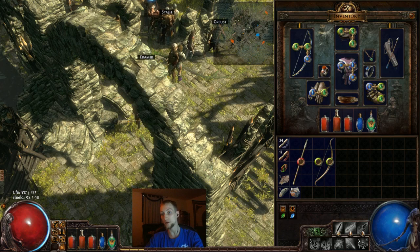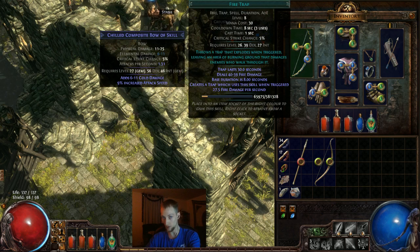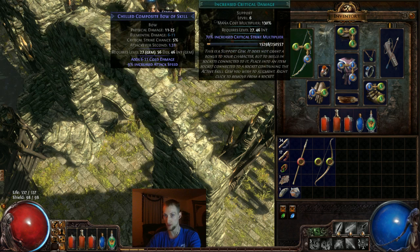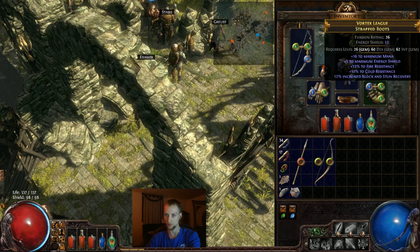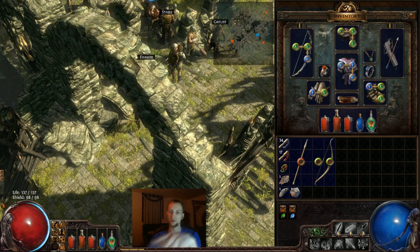A little bit on the gear: the way that the gear and your abilities work is you have to have your gear sockets match the color of the skills that you want to use. There are also support gems that amplify and increase what your other abilities do, but your gear has to have links in between them. See the boots here — the top part's linked but the bottom's not, so that gem doesn't get the effect of that. But I don't have a support gem in there anyway, so it doesn't matter.